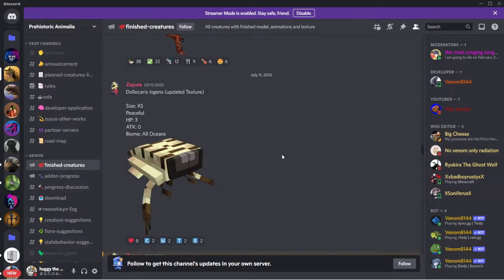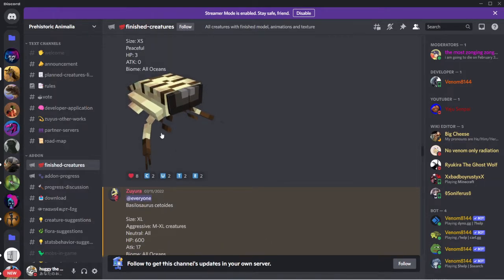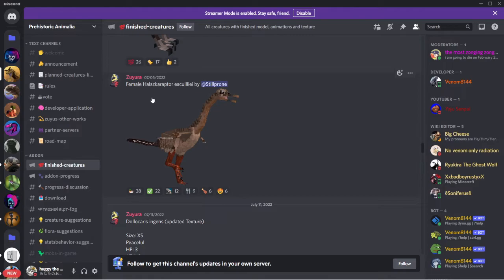We're gonna get this stuff. Dollar Saris: updated texture, size extra small, peaceful, HP 3, attack zero, biomes all oceans. I don't know why. Is this a crab? Because those are pincers - I have no idea.